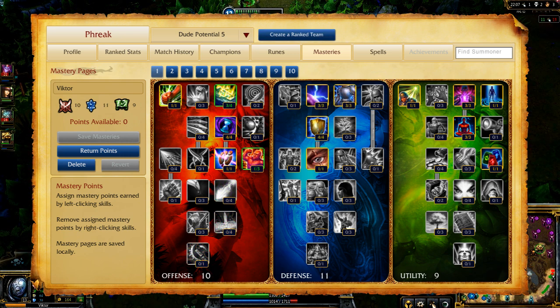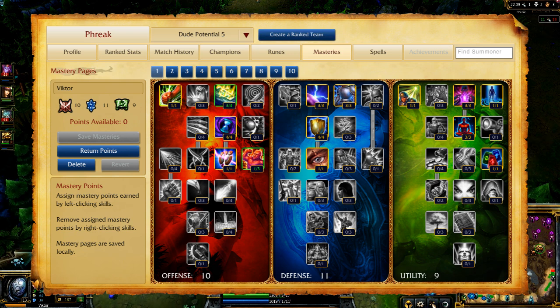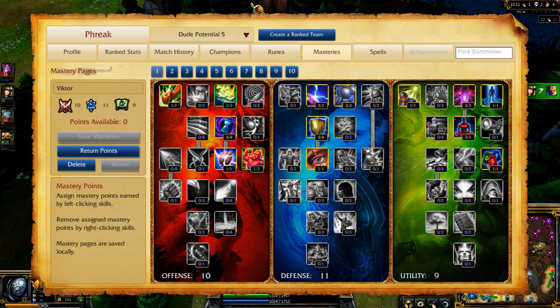However, for a tanky build, consider 10-11-9, foregoing some Ability Power for bonus Armor, Magic Resist, and Health.